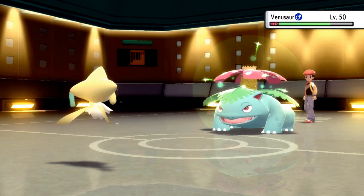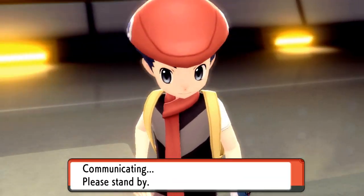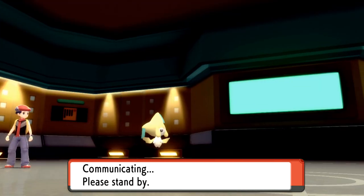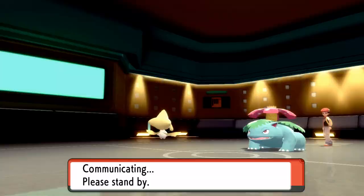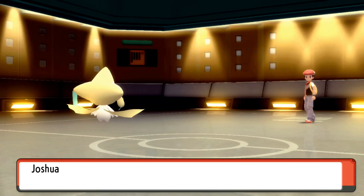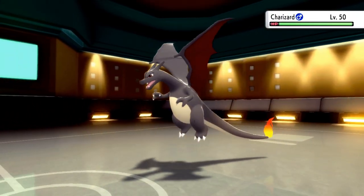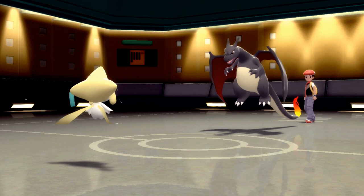Ha, got him! About time too, I needed that. So I think swap with this — the natural switching — and while U-turn would be nice, if it decides to stay in I just dent it. The Blastoise and Swampert should be charged on.